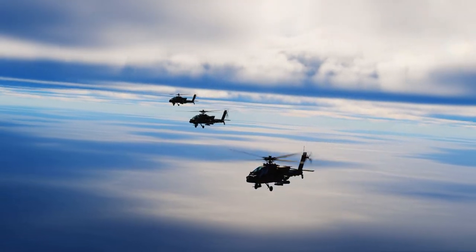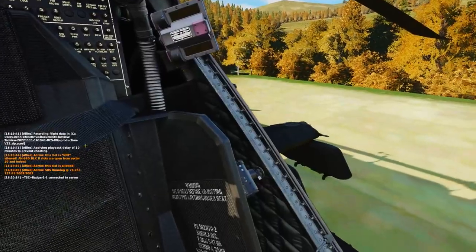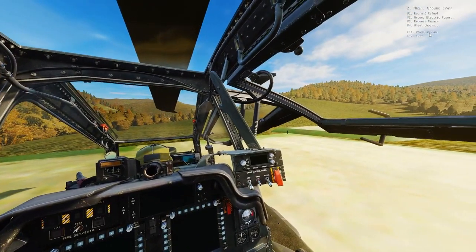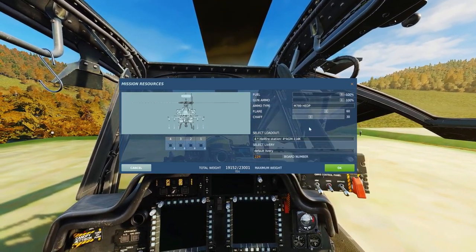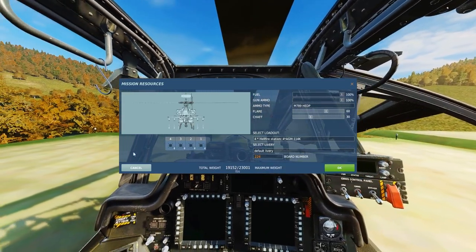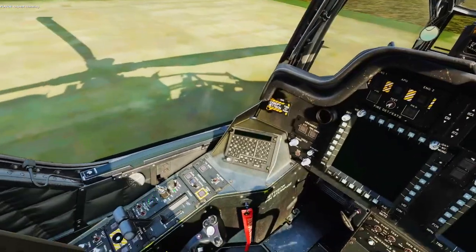So sit back, relax, and as always, enjoy. All right, here we go. We're in the Apache. We're just going to start her up, load her up, and get ready to take out some ground targets. And if we have to, any enemy hostile air support. It's just going to, at first, be loaded with 16 hellfires, which will be absolutely devastating.